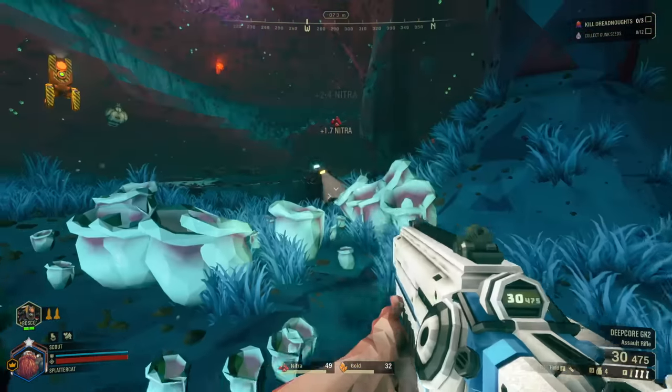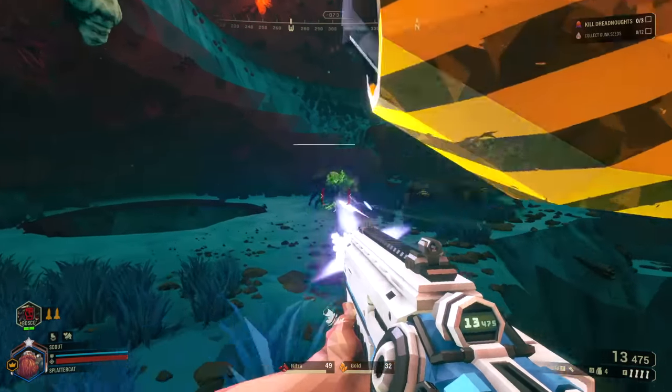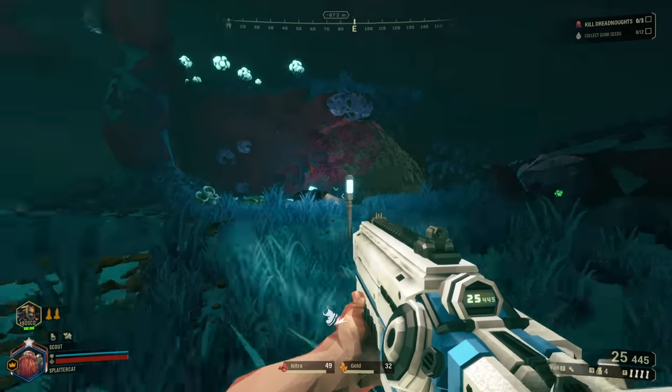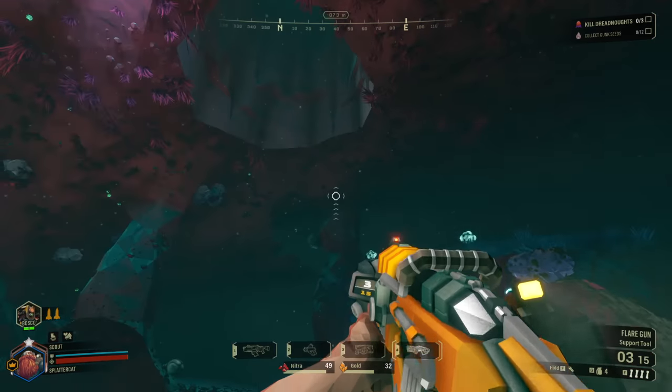I'll grab these off the wall. Oh, there's buggies over there — bugs, get out of my cavern! If you press the C key, it's going to call over Molly, which is your mule. This is where you deposit all the resources that you've been pulling out.